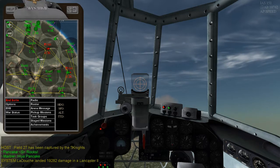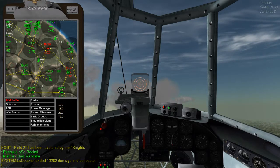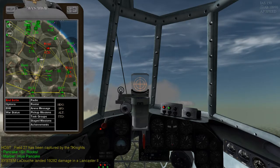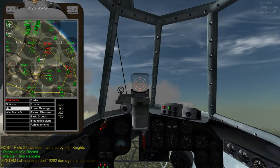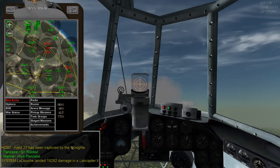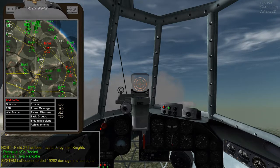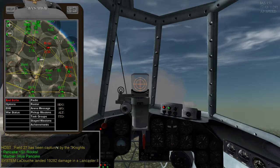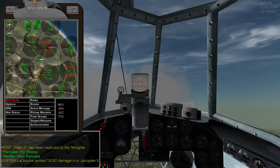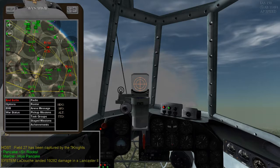Hello everyone, this is a beginner's guide to your communication tools and Aces High — basically your radio operations. We'll start here with the text buffer. This is the text buffer. This is where you receive your messages from the server, other people in your country, just messages in general that let you know what's going on throughout the game around the whole map.